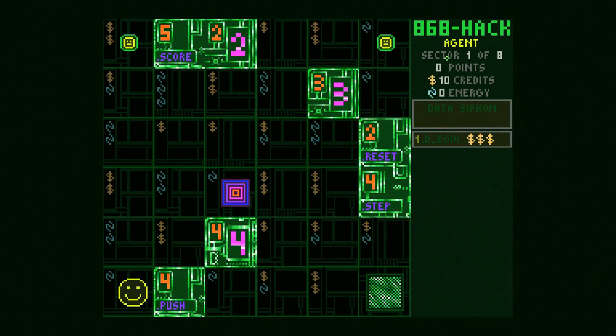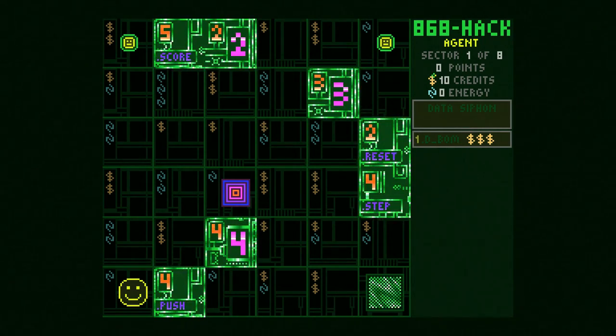There are a few different classes you can start as — Agent is our class here. This smiley face is our player character. We start with zero points. The goal of the game is to make it through the sectors, looping around like Nuclear Throne, and get the highest score you possibly can. We also have credits and energy — both are used to execute programs since we are a hacker.